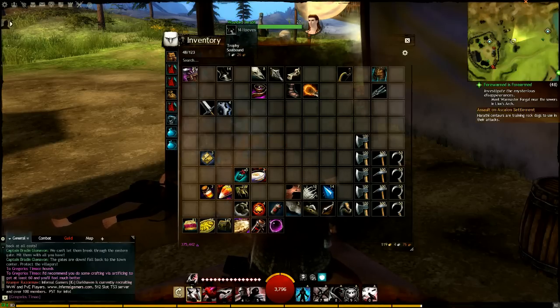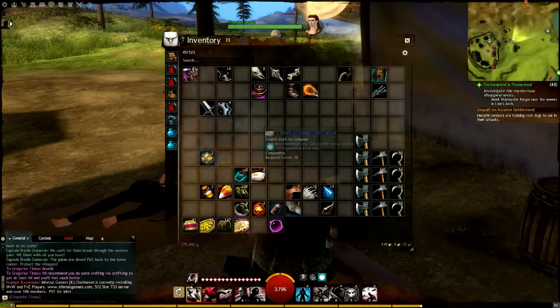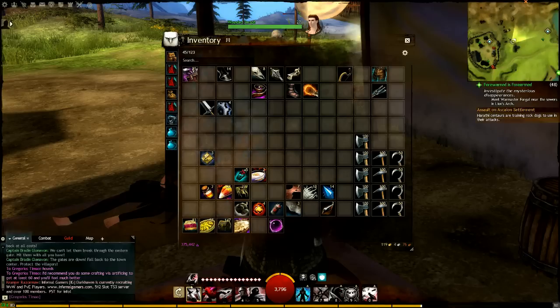Whenever I want to deposit all of the stuff in my inventory to the collectibles tab, I go up here to Options, then hit Deposit All Collectibles — and there we go, everything in my inventory goes to my collectibles tab. As you can see, it's not much; my collectibles is almost full for just about everything. But aside from that, that's pretty much all there is to it.